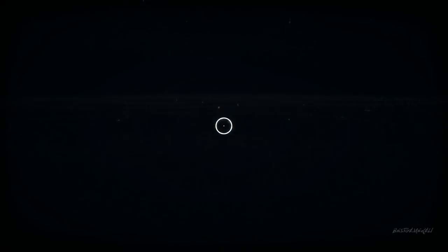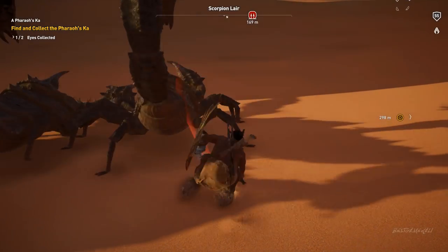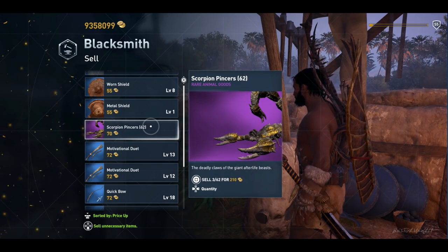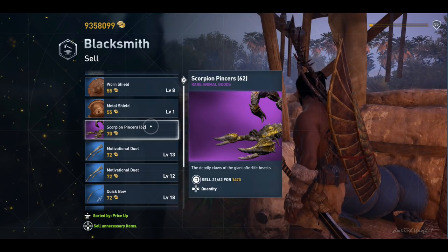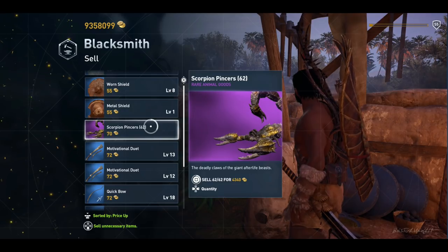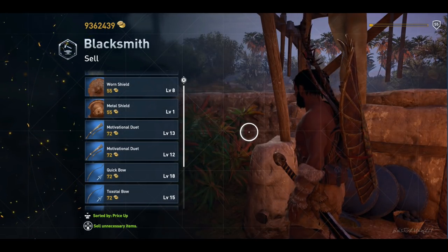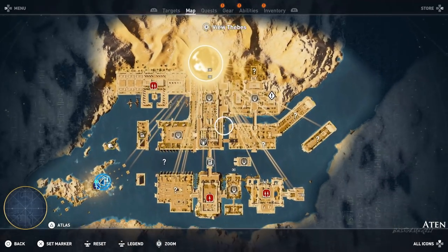Remember: two scorpions, you kill them, you get four stars plus two scorpion loot items. One scorpion item sells for about 70 each, so you're also getting some money. This method is fast because you spawn right next to them, simply kill them, reset the quest, and you get four stars each time — which is really important for upgrading your gear.